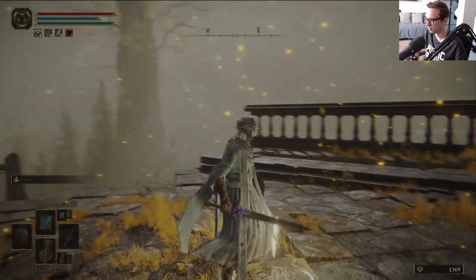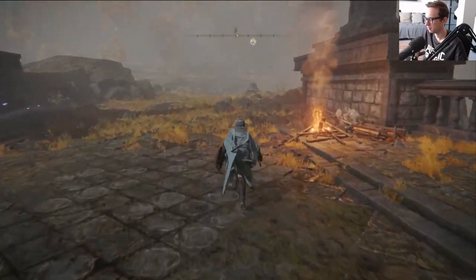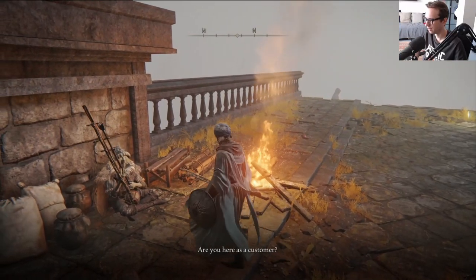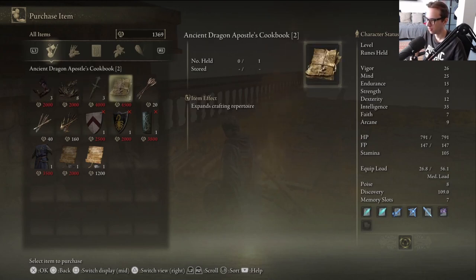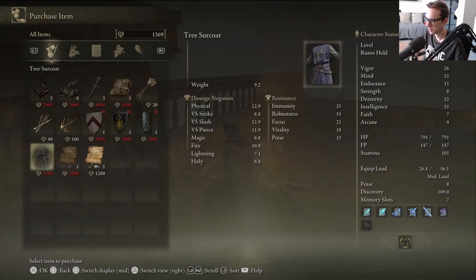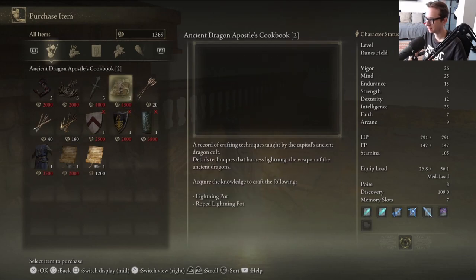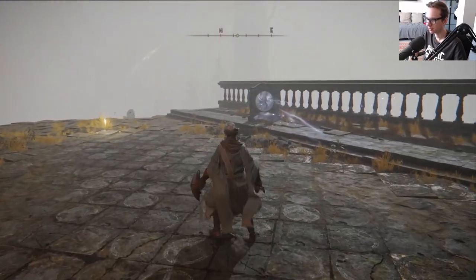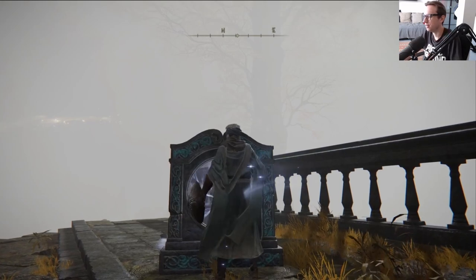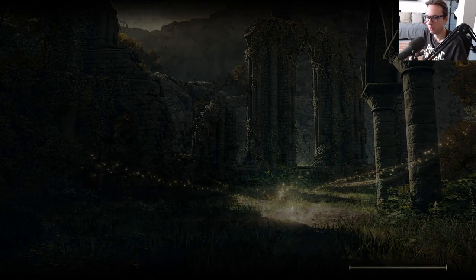Let's try the Godskin. What does he sell? Stone sword keys, ancient dragon apostle cookbook, arrows. Why does he sell that? 'Imsh contains information about Imsh' - what? It's just weird why he sells this - is this a unique armor? This area actually looks really good. I didn't know there was a fog version of the weather pattern. Anyway, we're trying the windmill village.